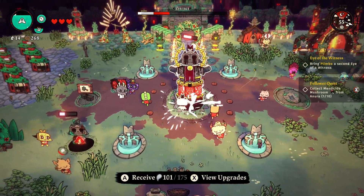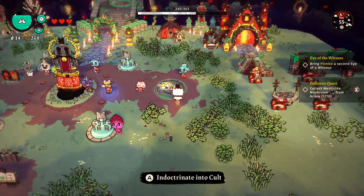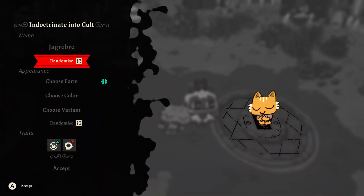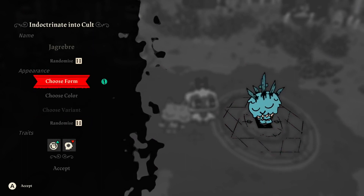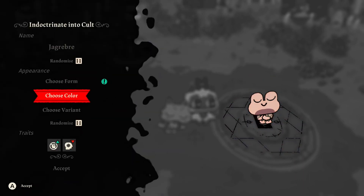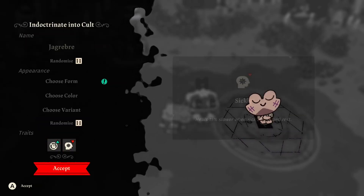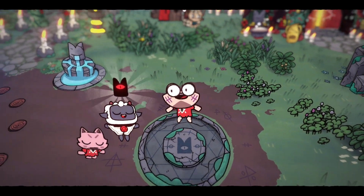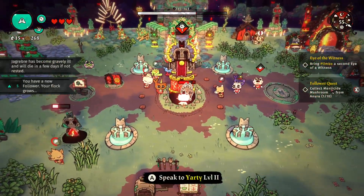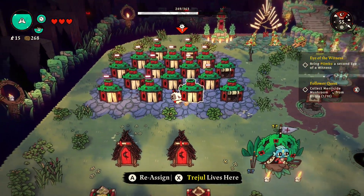This is a lot of devotion. We have a sick guy — indoctrinate, please spare me. Let's randomize — I want a frog, let's get a froggo. Color random, variant random. Ignores dissenters, heals slower — not great because you're sick. Come here, go to bed. One sick person, but we've got a lot of devotion. We need more houses.